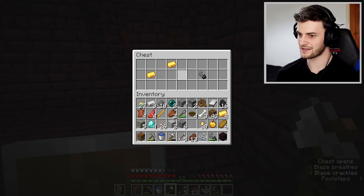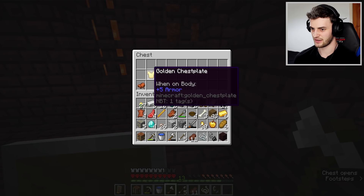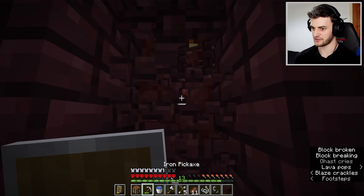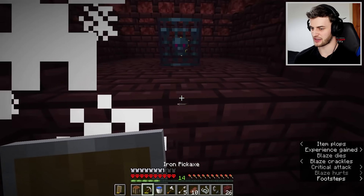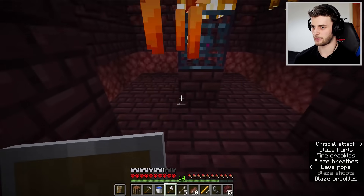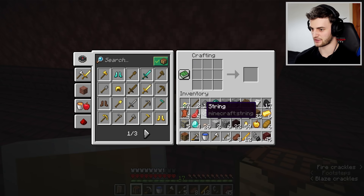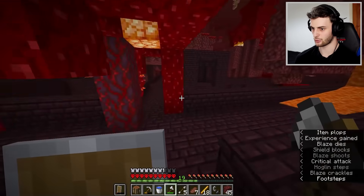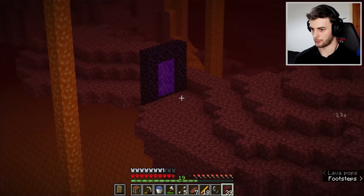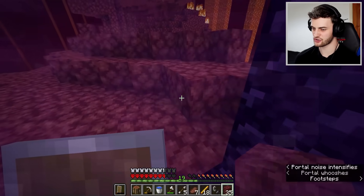Here's my first chest - perfect place to be getting gold. Another chest - nothing really that useful, but I found a bit of gold hiding in the walls. Might as well quickly grab a load of blaze rods - then that's another job checked off the list. I've now got 17 blaze rods, and then an 18th one as well. I think I can get out of here.